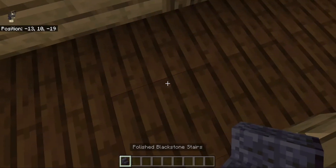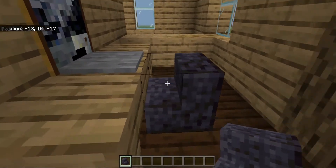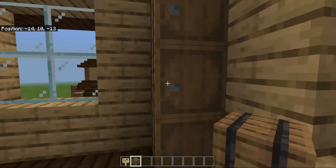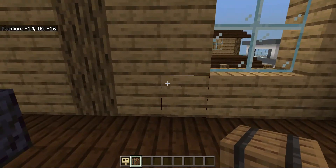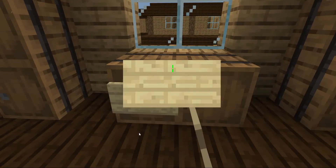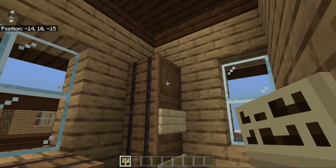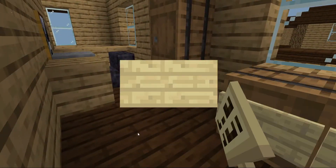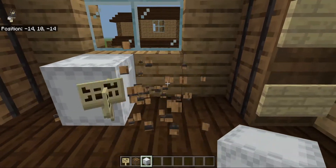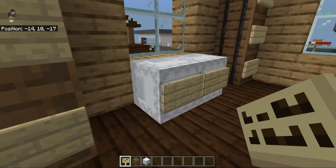We need a comfy black office chair, so we're going to place a polished black stone there. Over on this wall we're going to place three barrels, and also three barrels on this wall, and two under here. On all of these we are going to place signs — these are filing cabinets. If you can afford it, replace these with white shulker boxes as they look more like filing cabinets.